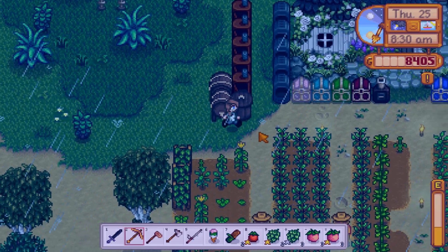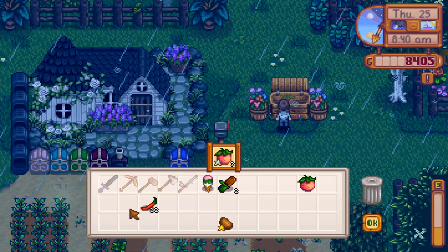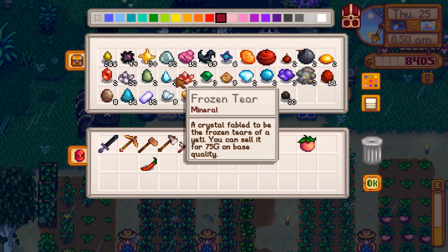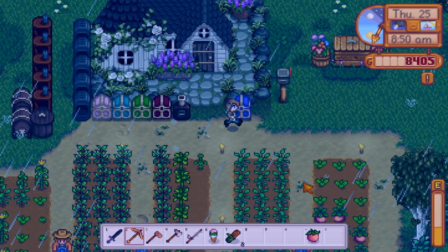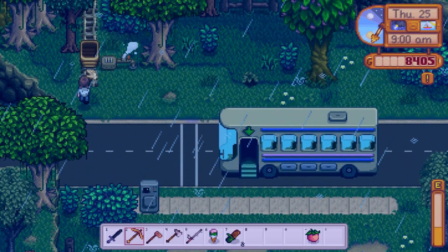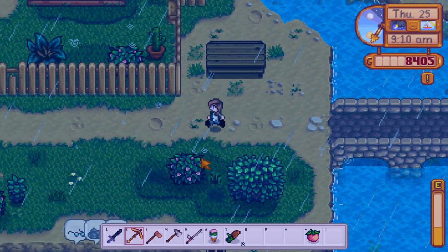Let's go into town. Clint is working hard on our watering can, which we'll be able to receive tomorrow. Looks like we got a prairie winkle out of the crab pot. This is an example of what I was talking about — it's better to have the bait in your hands so you don't accidentally pick up your stuff. I'm actually going to start saving my trash, which sounds weird but there's a reason for it. A prairie winkle is a tiny freshwater snail that lives in a blue shell — you can sell it for 20 gold base value.